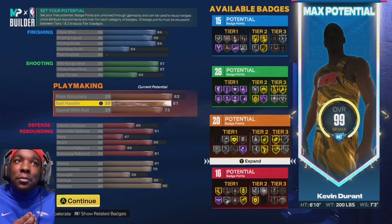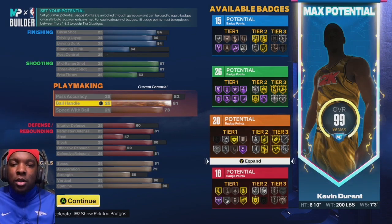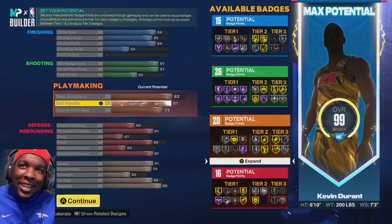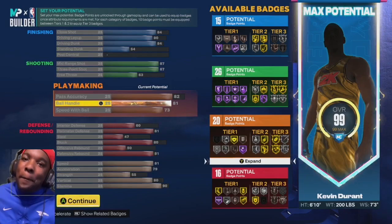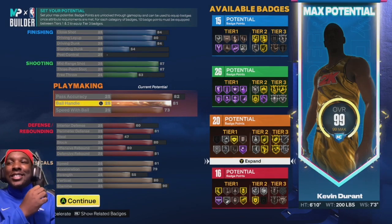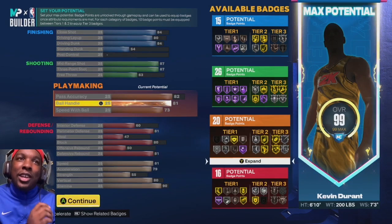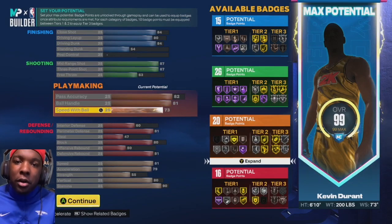The playmaking is what makes this build insane. In past years it was an absolute dream to be 6'10" and get 80 ball control — it's not a dream anymore. At 6'10" we get 81 ball control, that's pro dribble animations. We also get 73 speed with ball.